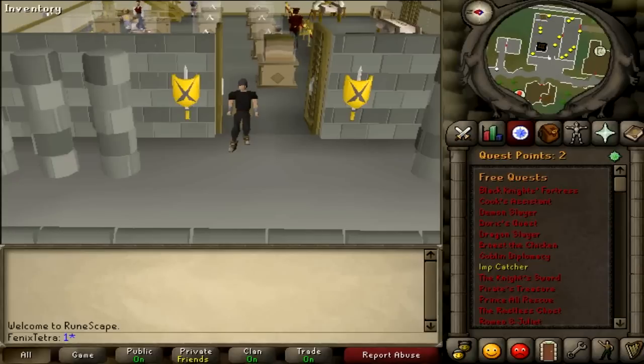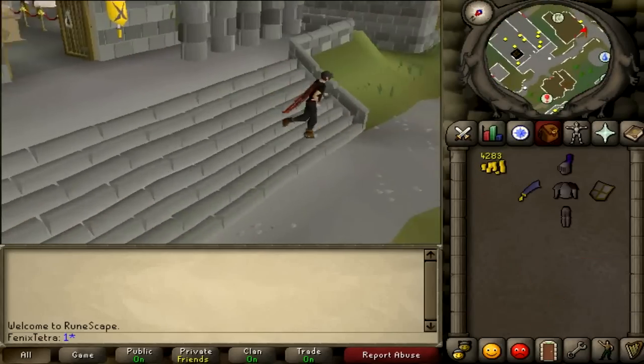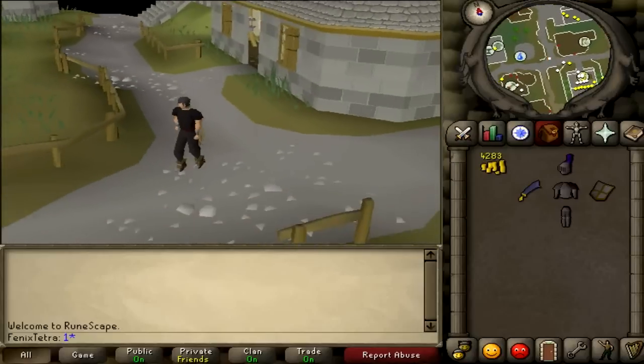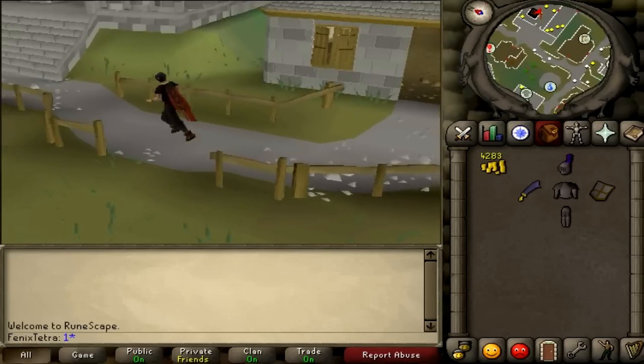To start this, you want to come to the Varrock Museum. I'll show you where it is from the east bank. If you come to the east bank over here, as you can see on the minimap, you simply come up to here and this is where the Varrock Museum is.